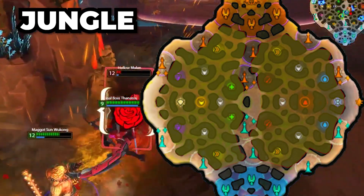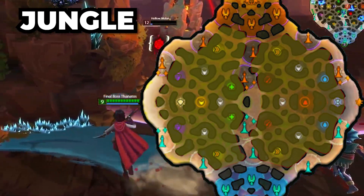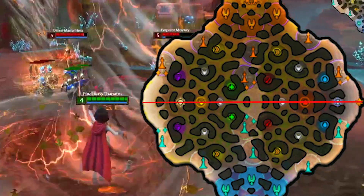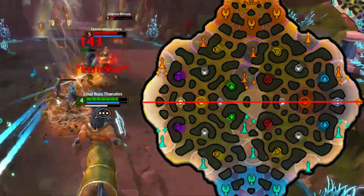Normally the jungler role is the role that really lives in the jungle, going between each lane. When you are in the jungle, the enemy team can't see you unless they place wards. Everything is symmetrical — both sides have almost the exact same thing with a few exceptions. But let's go over what's in the jungle.